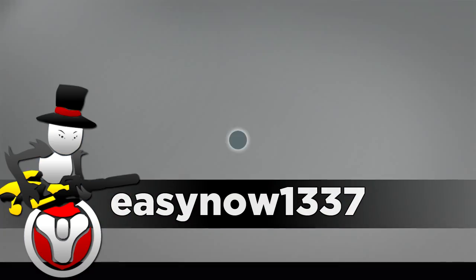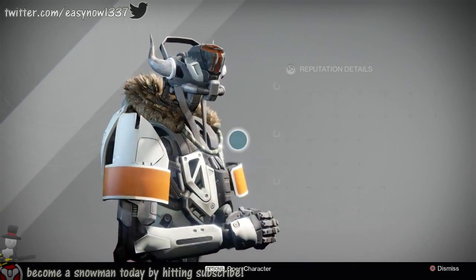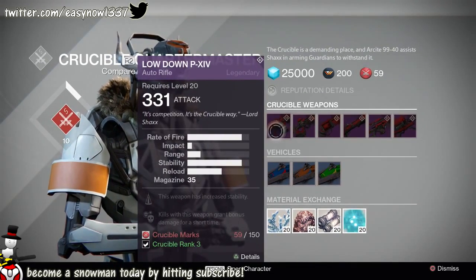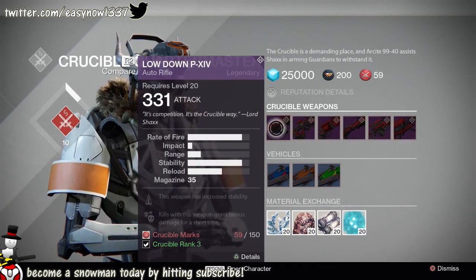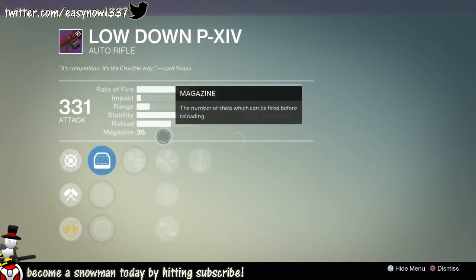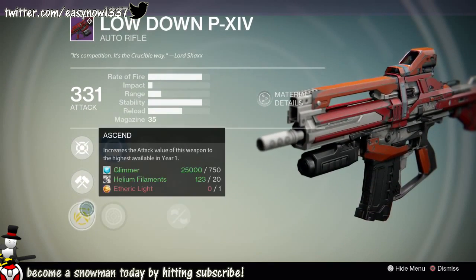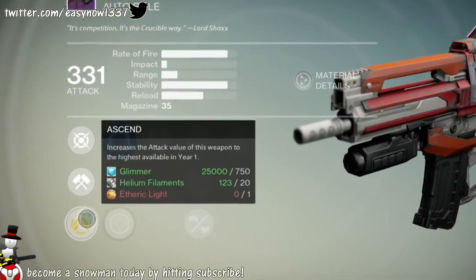Welcome back guardians to another Destiny video. Today we are going to be looking at Aetheric Light and how it is obtained. Hit that like button — let's try and get this video to 700 likes. There's been a lot of people asking how do you upgrade your old legendary weapons and what is Aetheric Light and what is it used for.